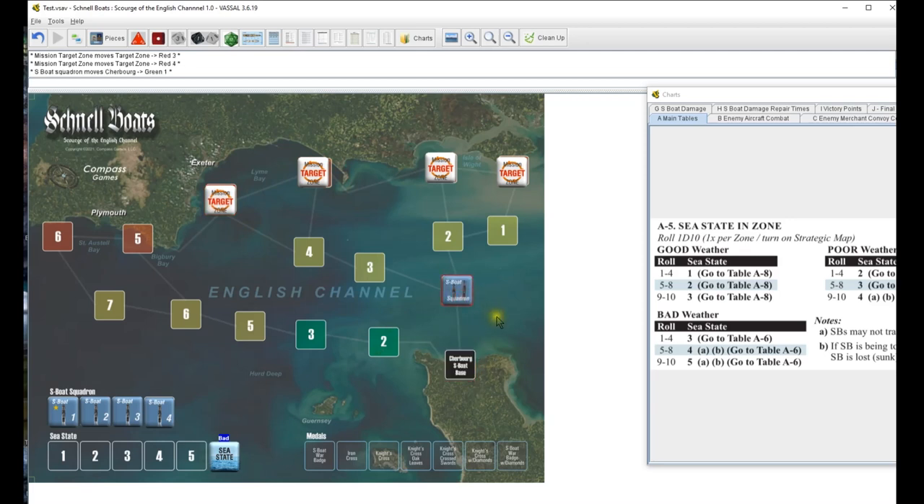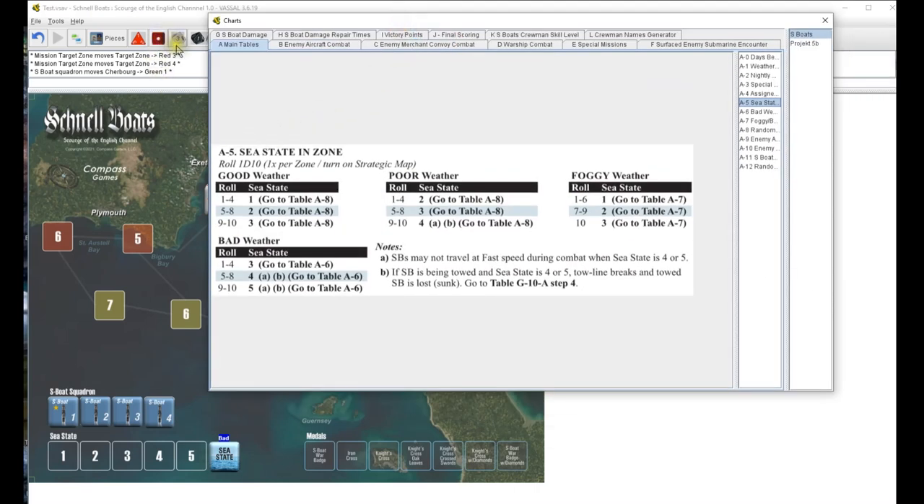We go ahead and roll to sea state for the first zone - I like to put these out and check them off as we hit them. We'll go up to zone one first. Sea state in the zone - d10, seven - that's a sea state of four. A and B: we may not travel at fast speed during combat, and if being towed and sea state is four or five the tow line breaks and SB is sunk.